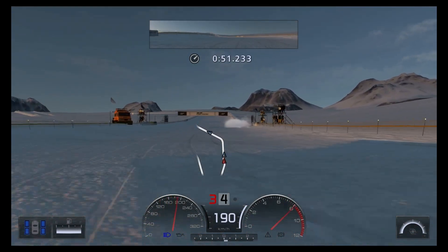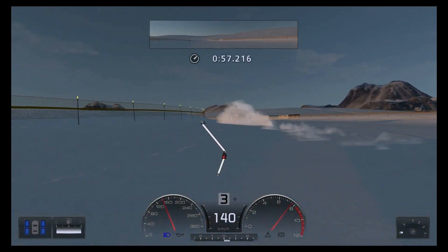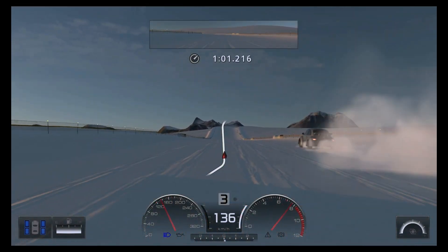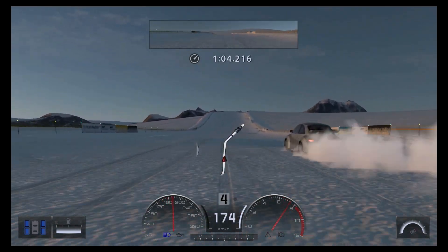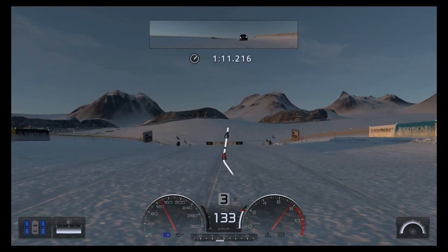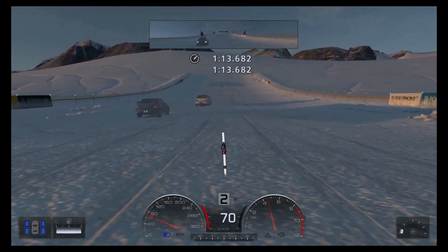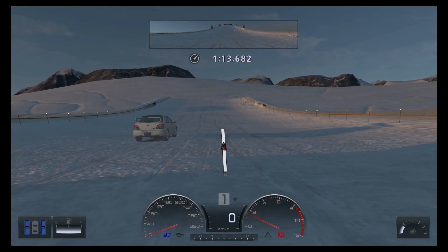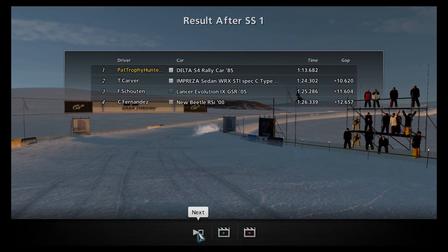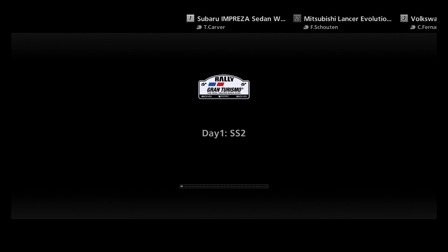Into sector two with an 8.561 lead on first place. Passing this car just before the end of the stage. We finish at 1:13.682, giving us a lead of 10.620 — so we are 10 seconds and 0.620 ahead of second place. Pretty good! All right, let's go for special stage number two.